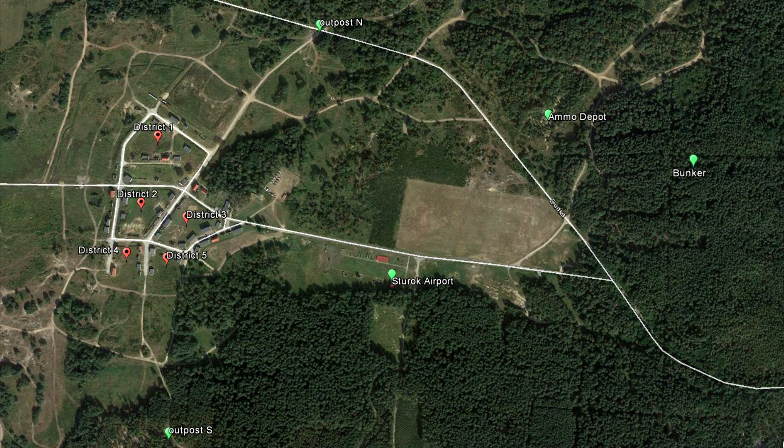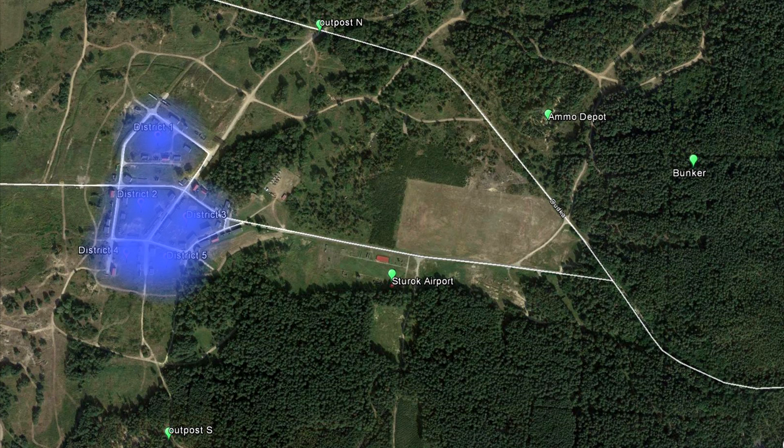The game's starting conditions are that all city districts belong to Eriemoor, while all forest flags belong to Ostrowia.